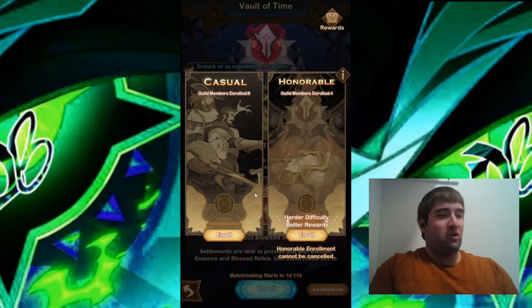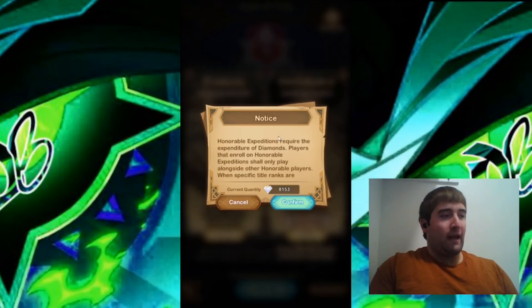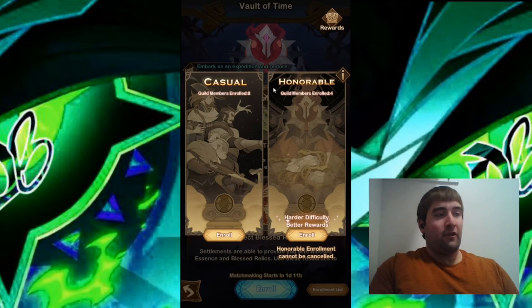One of the main differences between Casual and Honorable Enrollment is that Casual is mainly for those people that are not really serious about the Abyssal Expedition, and Honorable is for those people that are really wanting to get to Prince. It's harder difficulty but better rewards. If you enroll in Honorable, you actually have to spend 3,000 diamonds — so you have 3,000 diamonds on the line. You're getting 6,000 diamonds back, so you're getting a total net of 3,000 diamonds if you get to Prince. If you enroll for Casual, you do not have to spend 3,000 diamonds, so there's not really as much at stake. Also, the Honorable Enrollment cannot be canceled — once you spend the 3,000 diamonds, you are in it.